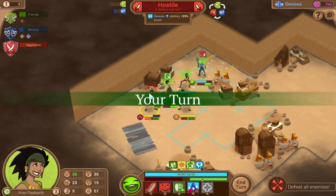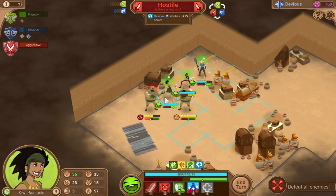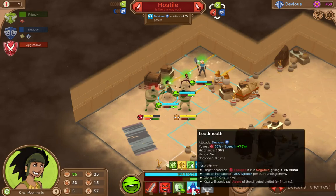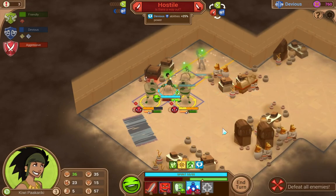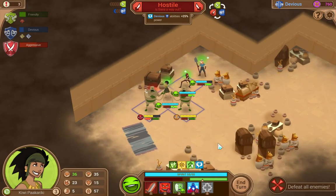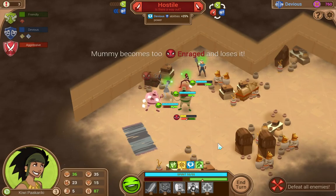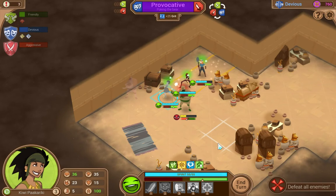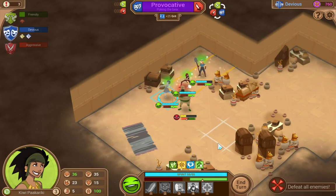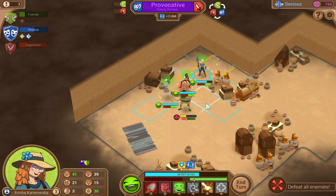Her grit was really good because she just used enrage, which gives her a plus 20 grit thanks to her ability. Now she can do this — that'll give her 30 grit. Forgot how powerful that ability was. I should really have used that more often. So it looks like we're definitely going to finish this devious.